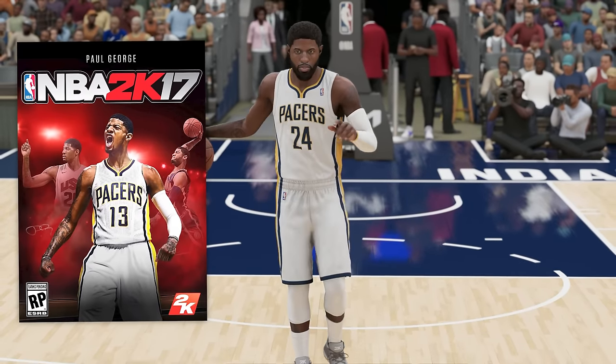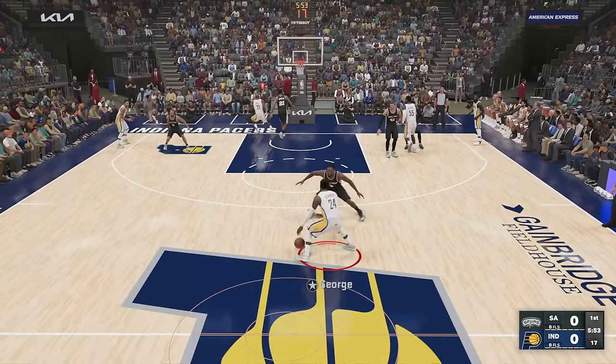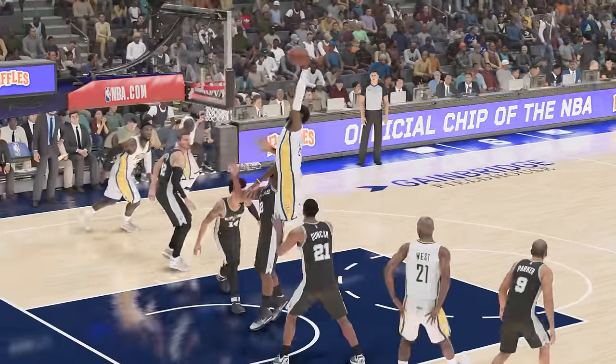Next up, we have Paul George on the 2K17 cover. For Paul George, we're gonna go for a dunk — what kind of behind-the-back is that? Let me get a dunk from PG. Let's see that one more time!